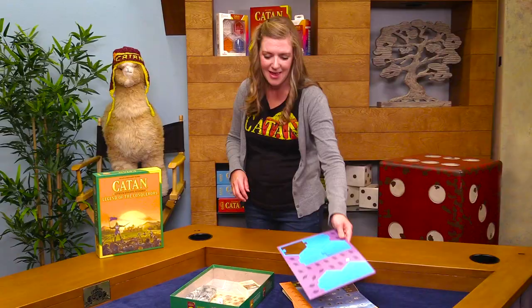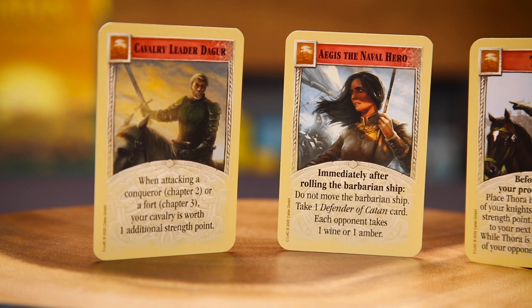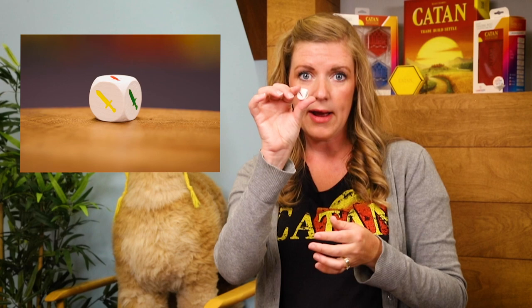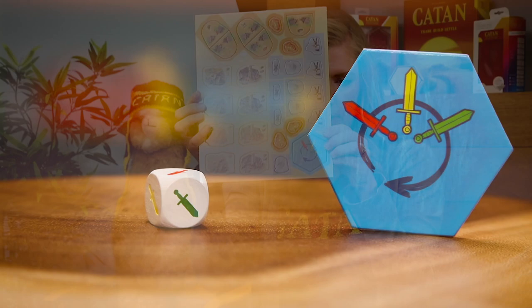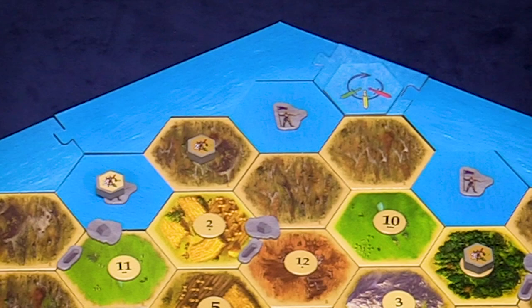Now we can get to all the fun little bits and pieces in the bottom. First, we've got some new progress cards that will replace some of the progress cards from Cities and Knights. There are also player aid cards given to each player for each chapter, with the chapter they're for marked on the back. There's also a great little directional die — the color that comes up indicates which direction the conquerors will move on the board, and there's a corresponding tile for reference. So if you roll green, the conquerors move in the direction the green sword is pointing.